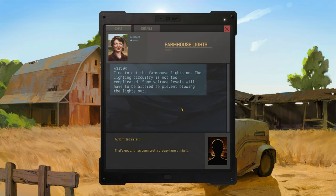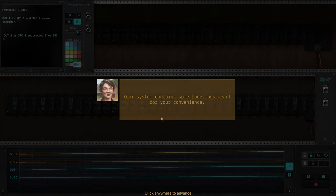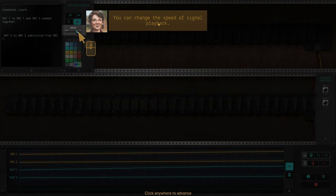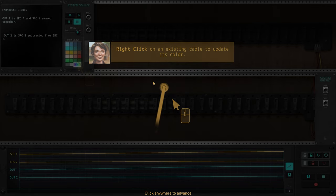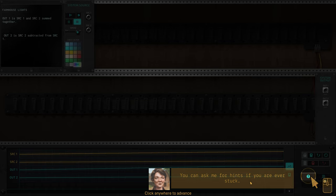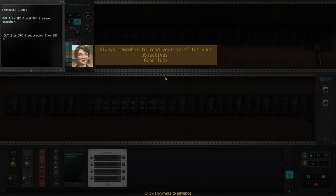The lighting circuitry is not too complicated — some voltage levels will have to be altered to prevent blowing the lights out. We have the objective to tell us what to do. You can change the speed of signal playback, and cables can be color coded for organizational purposes — right-click on an existing cable to update its color. You can ask for hints if you're ever stuck. The notepad and oscilloscope modules can be useful for debugging. Always remember to read your brief.